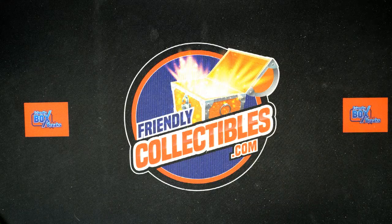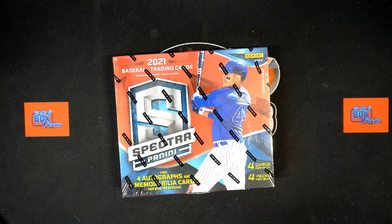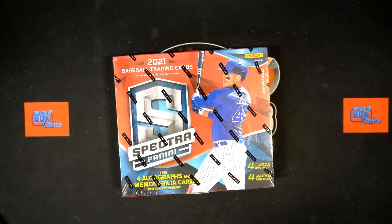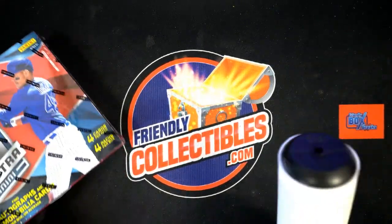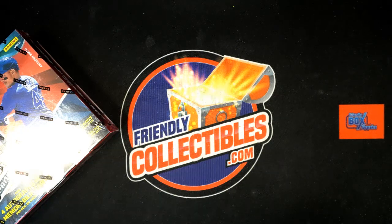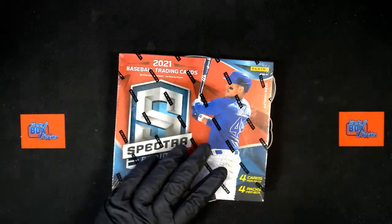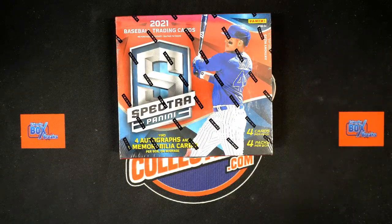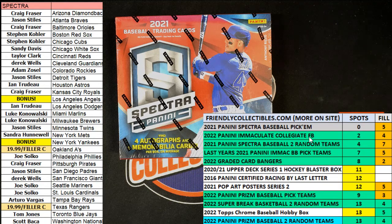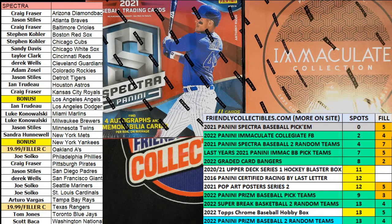I'll be linking that in a moment. A little dusty around here, let me get the dust roller. All right, so we're so close to ripping Spectra, but I think it's time for Immaculate Collegiate. I think one of these two breaks is getting ready to go — I don't know which one, but one of them is happening.